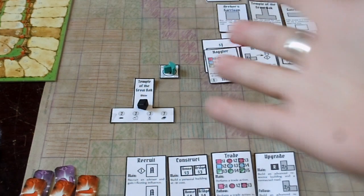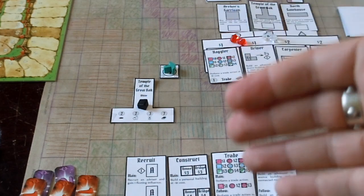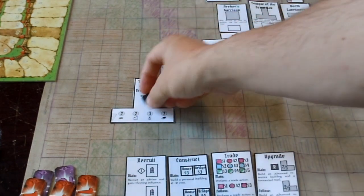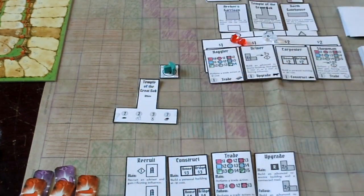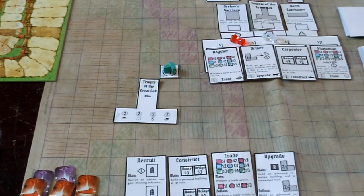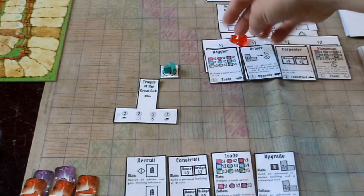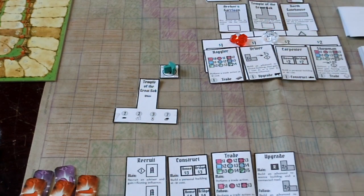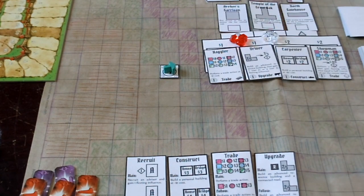It's very important to pick a building that you're going to be able to deliver resources to constantly over the course of a few rounds so you can always remove that black marker. Once I've delivered all four resources it's complete and we no longer put black markers on it — but as soon as a building is complete we increase this cost, placing another lasting influence and another fleeting influence on those spaces. So any building I complete makes it more expensive in the future. There's very much a timing feel — you gotta make sure you do this right.